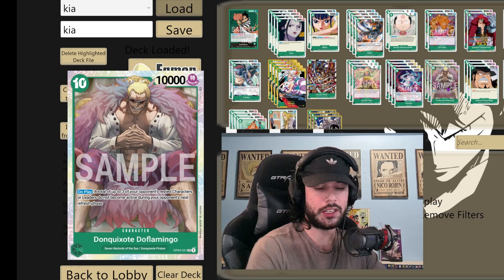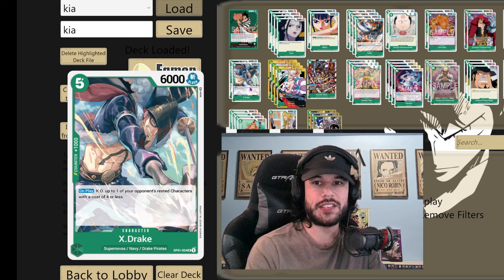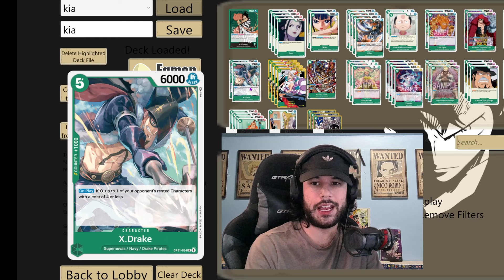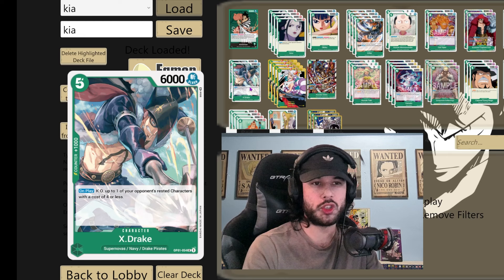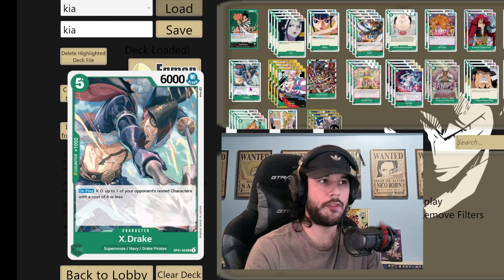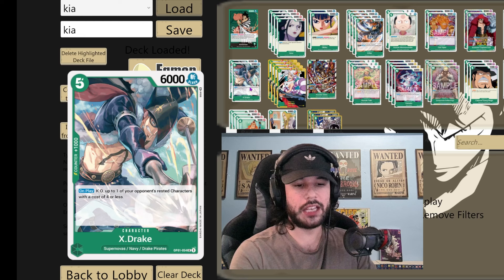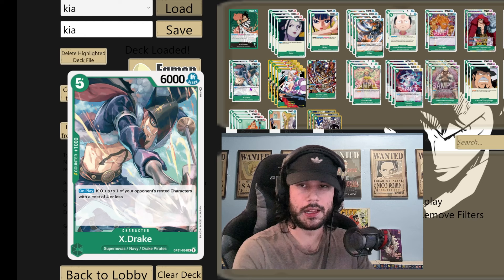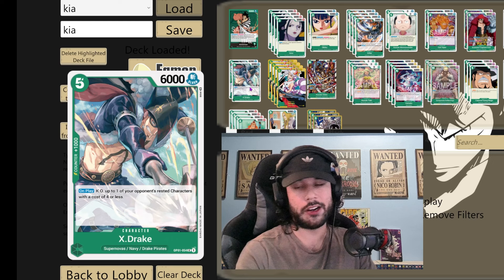Back on topic with the supernovas, we got two of X-Drake — on play, KO one of your opponent's rested characters four cost or less. The card is amazing in this deck — 1k counter so it's never a dead card in your hand. A lot of times your opponent is going to be swinging with a character and you can kill something with it; it's a very nice tempo swing. I can see how this is very matchup dependent. Moving into 4.5 this card might see more play — it could be moved to a three of, but right now two of is a very solid amount.